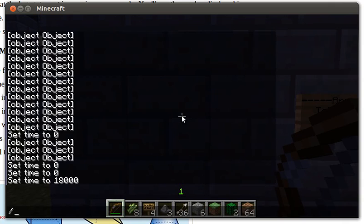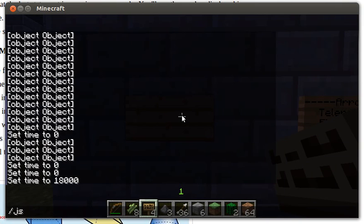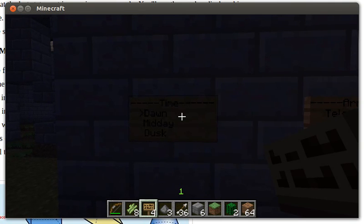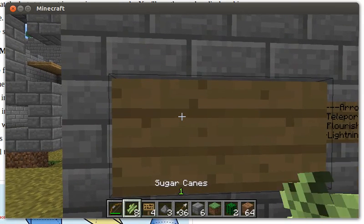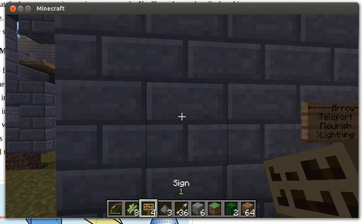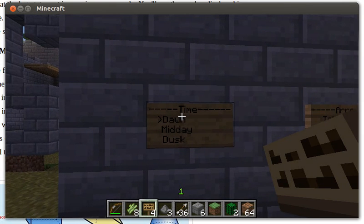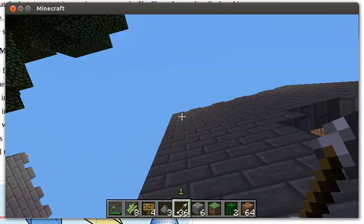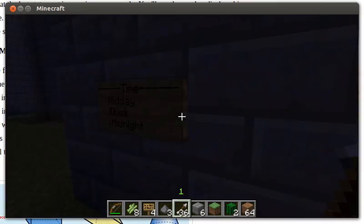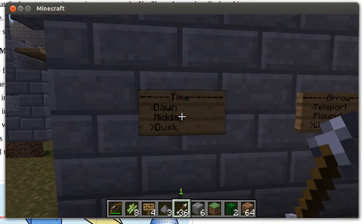I'm going to create another sign here now. I'll leave that blank, and this is going to be a time of day sign. Clicking on this sign — interacting with it — will change the time of day. Midday, sun directly overhead. Dusk. Midnight. So you can change the time of day by interacting with this sign. It's actually very easy to add your own signs to the game, and all of these are menu signs.